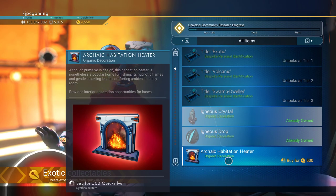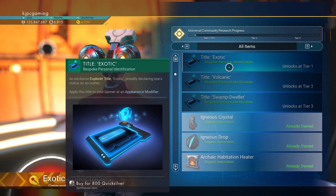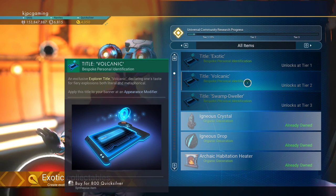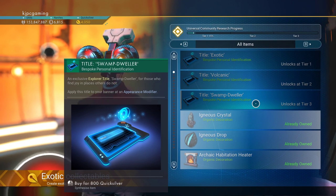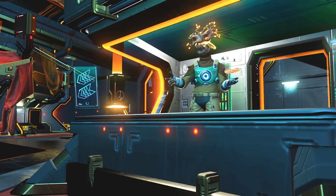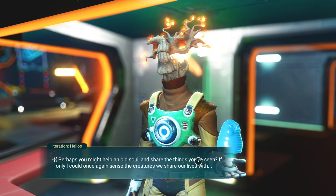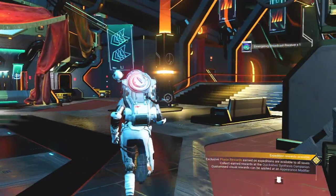It's right here — Archaic Habitation Heater. The next thing are these titles: the Exotic, probably 'declaring one's status as an outlier'; the Volcanic, 'declaring one's taste for fiery explosions both literal and metaphorical'; and Swamp Dweller, 'for those who find joy in places others do not.' I do enjoy the marshy marshes. We can get another receiver and see what kind of data he's looking for today — creatures. We're not going to do that. I'll save up creature data for three days hence.